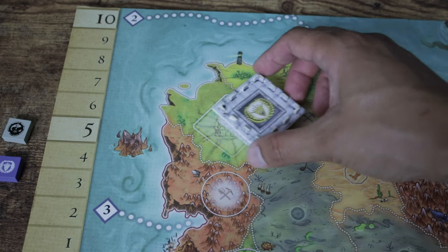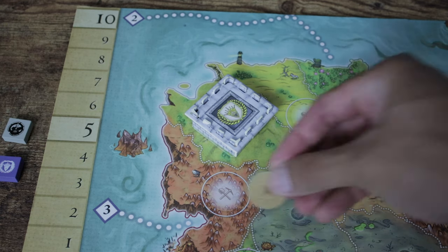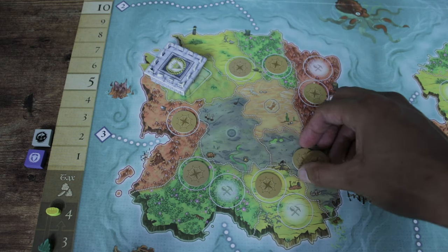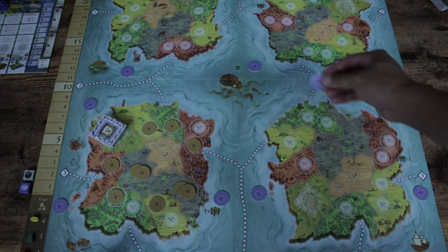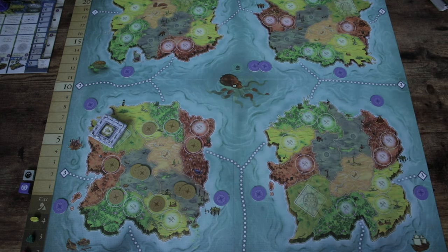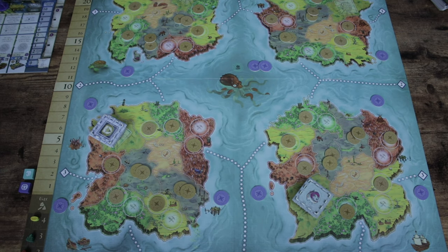The youngest player starts off the game with the first player token, or the game lets you determine any other way. Then each player gets to pick which continent they want to start their capital city on, starting with the player to the right of the first player. Put the level one capital city construct in a capital city region — each continent will only have one capital city, so each player starts off with their own continent. Next, shuffle all Exploration Tokens face down and put one brown token on any land region, unless it's a swamp where you put two. Sea regions get one blue token, except the center Octopus region which gets two. For one to two players, put tokens around three continents; for three to four players, all four. And that's the setup.